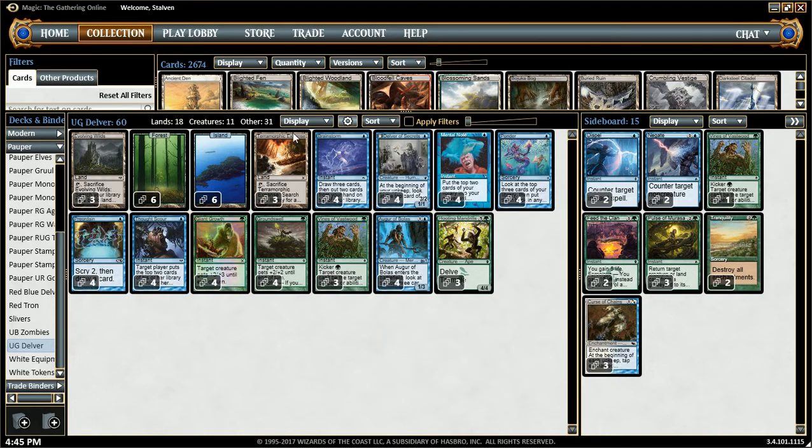So let's say turn 1 you've got Terramorphic Expanse or Evolving Wilds, and then turn 2 maybe a Mental Note or something — you're well on your way to casting Hooting Mandrills very quickly. I can usually get it off maybe around turn 3 or so, depending on how your hand looks.